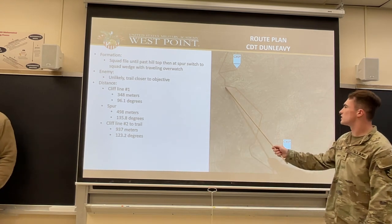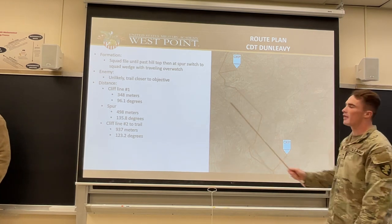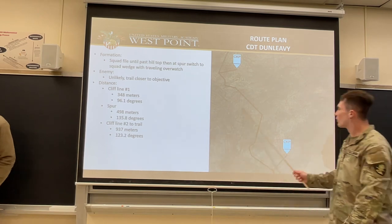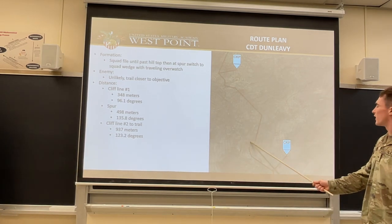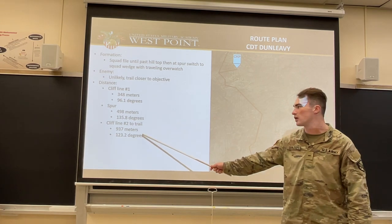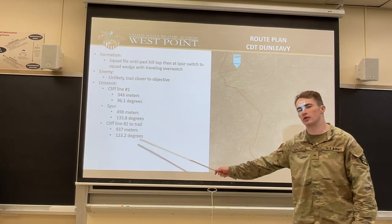After we finish this cliff line, we'll enter this spur right here — that's 498 meters at an azimuth of 135.8 degrees. From the spur, we'll hand rail this cliff line right here all the way to checkpoint four. That's a total distance of 937 meters at 123.2 degrees.